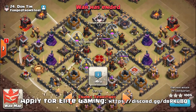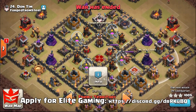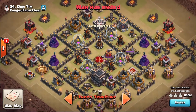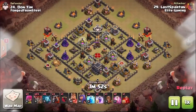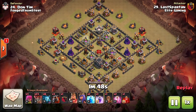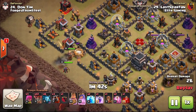For the Lava Loon Attack, you want to be looking out on the base design for the Air Defense, Air Sweeper, Wizard Towers — which are very powerful against your Balloons once they clump up — and then the enemy Clan Castle and the enemy Archer Queen. We have a few different attacks depending on the base layouts, and I'm going to try and explain the most simplest form of exactly what they are doing.